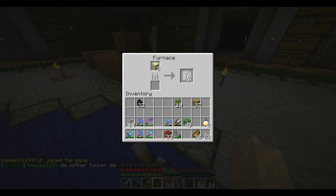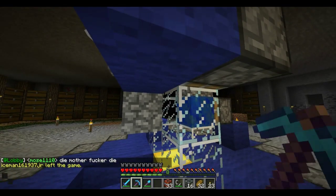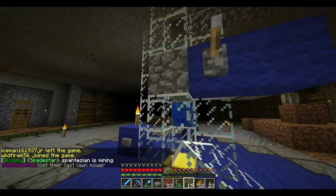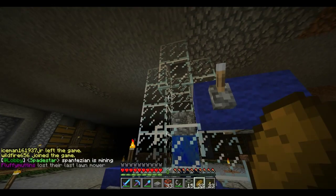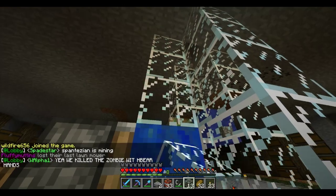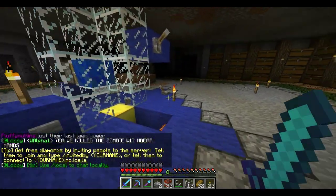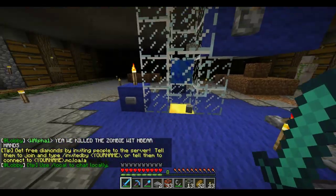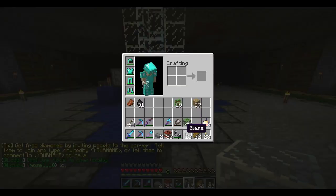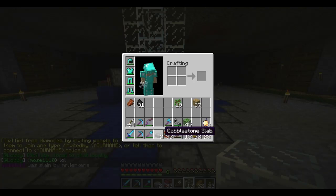I need some glass to replace this cobble with. Just playing it safe in case mobs spawn. It is kinda glitchy because of the server and everything. Mobs will fall and disappear and not stay there.